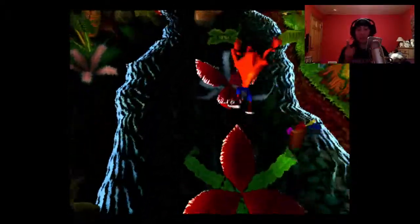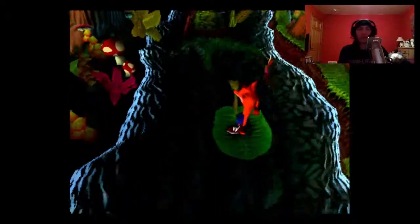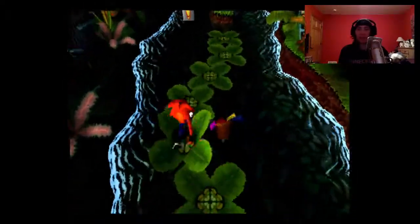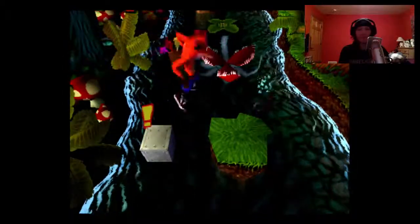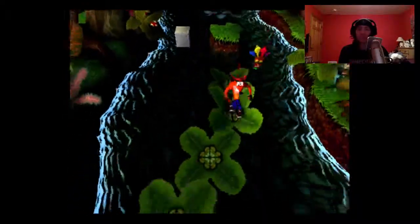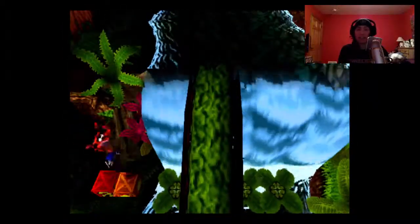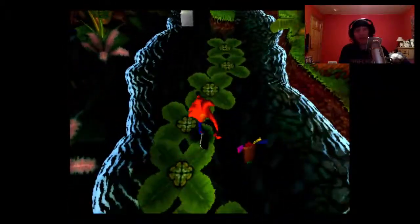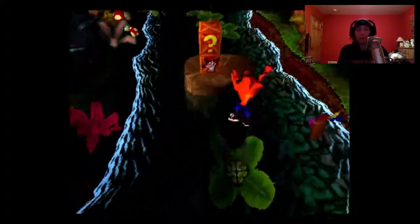You have to time this perfectly. Most of the difficult stuff in this game is timing, except for one level where you actually have a time limit. Now here's where the secret boxes are — there's a metal box with an exclamation point, jump on it. Wait for those lily pads to come back and go backwards, because that metal box makes those two boxes on the left appear. Hit the TNT and jump back up on the bouncy box, and the TNT will blow up the bouncy box and itself. That's how you get those two hidden boxes — if you miss them, you don't get the gem.